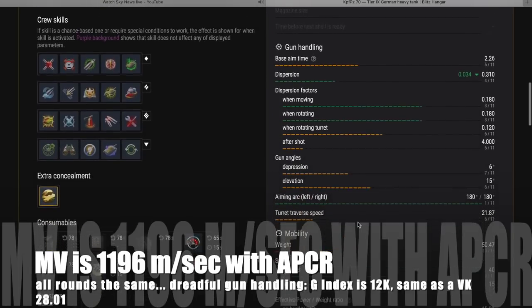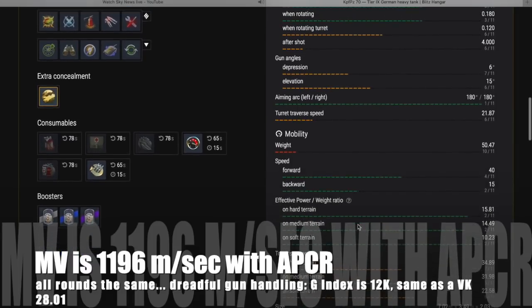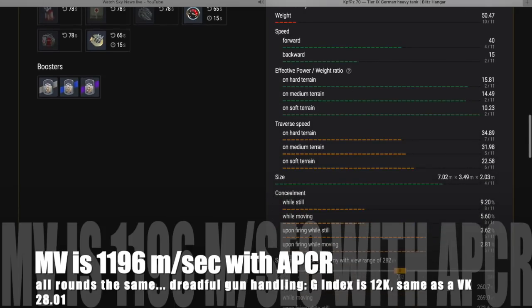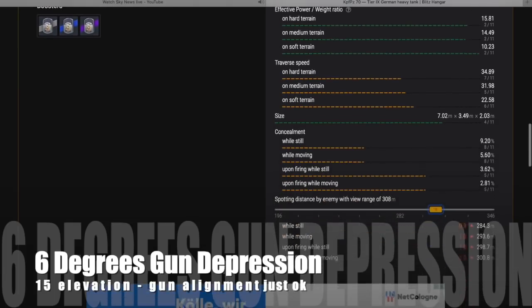Muzzle velocity is also low at 1,196 m/s with APCR, even with supercharge. All rounds are the same velocity. And the gun handling is dreadful — its G-index is around 12,000, which is the same as a VK2801 at Tier 6. So you have Tier 6 gun handling on a Tier 9 premium tank, which makes no sense.